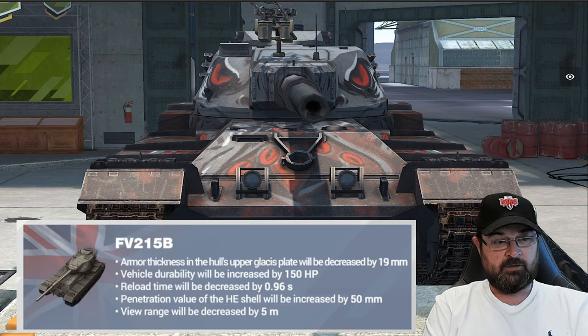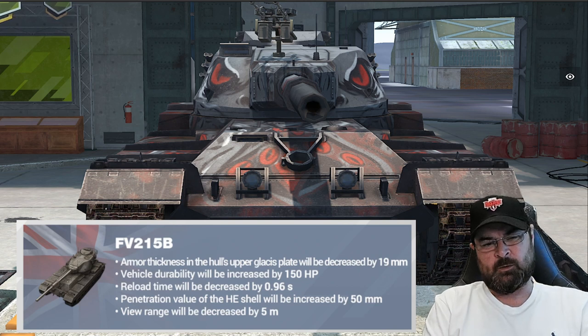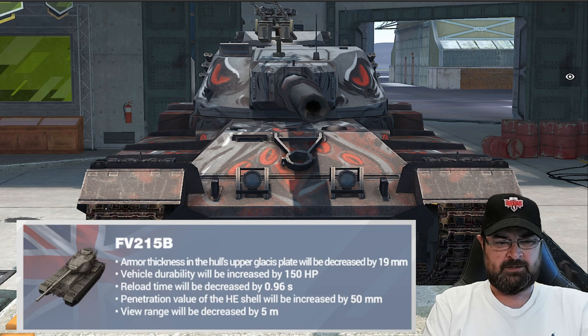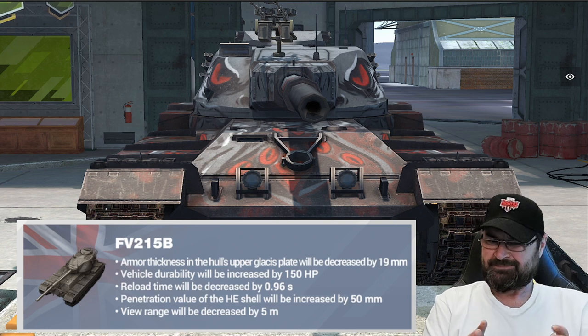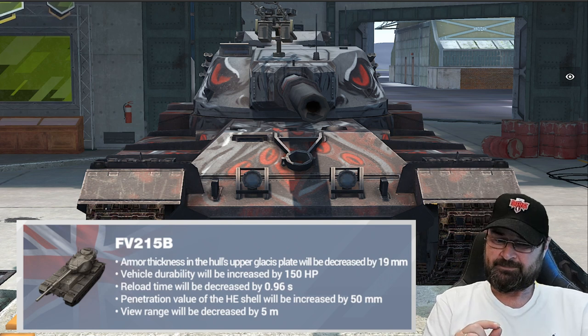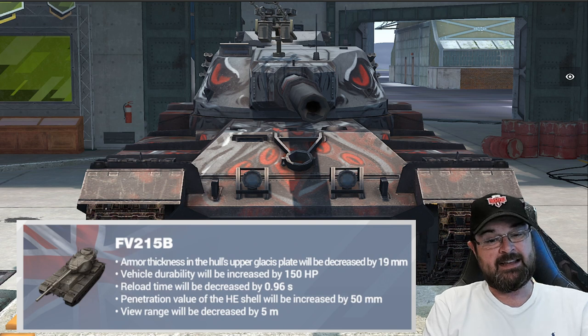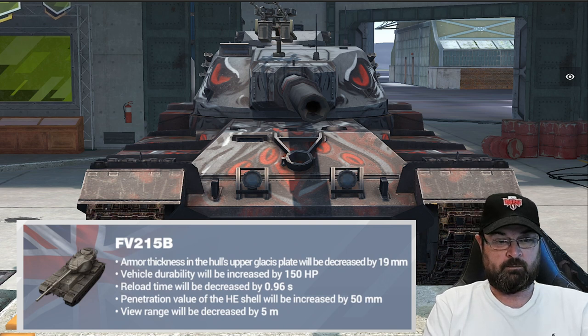The armor thickness on the upper glacis plate has been decreased — that is actually a nerf, unbelievably. But this tank has always been a hull-down beastie and never really wants to sit upon a ridgeline. The vehicle durability, its hit points, have been increased by 150 — that is a buff, and no doubt done because they've reduced that upper glacis plate armor slightly. The reload time will also be decreased by almost a second, which is quite significant and a beautiful little buff for a tank that actually had that reload time previously until Wargaming decided to nerf it.